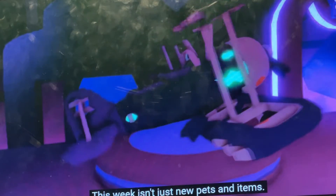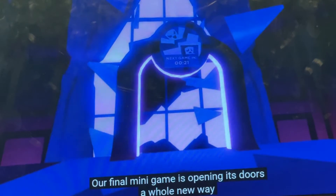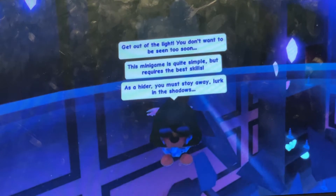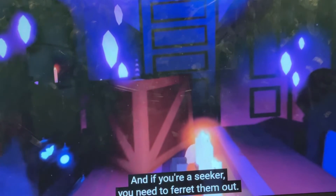We also have new pets, items, and our final mini game — a new way for you to play and earn candy. In this game you'll split into two teams. It's called hide and seek, and you have to try and hide.